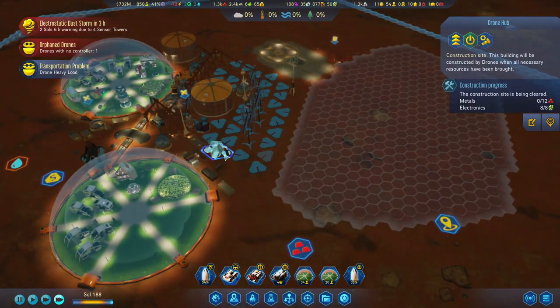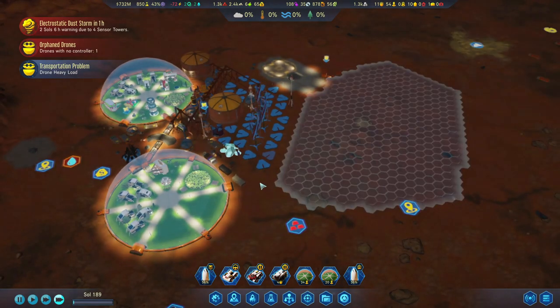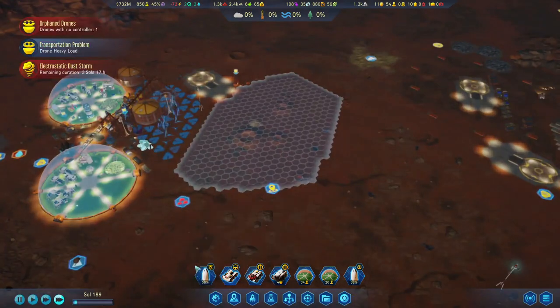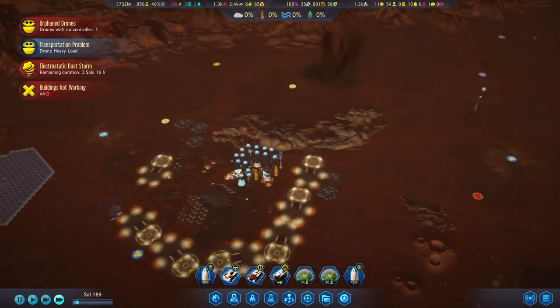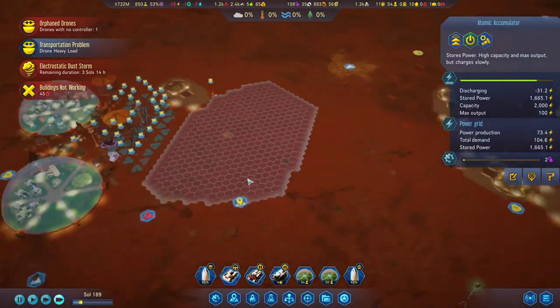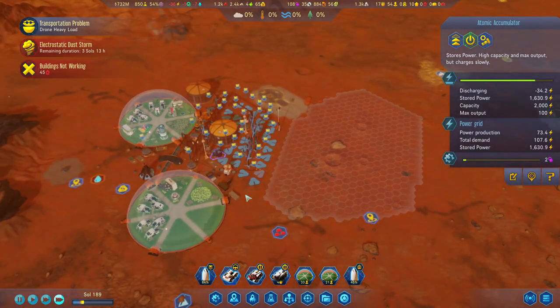They're clearing the polymers out of the way so they can start constructing here too. That's almost halfway done. Cargo rocket from Earth — flight progress is 58%, carrying machine parts and electronics. The dust storm is incoming. Three sols — we should be able to survive that. Water is fine, but power is going to be an issue.